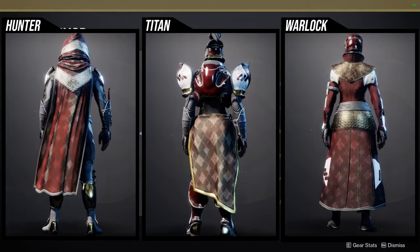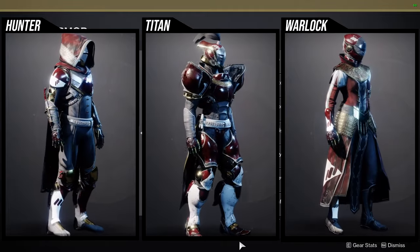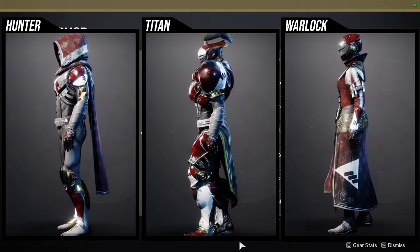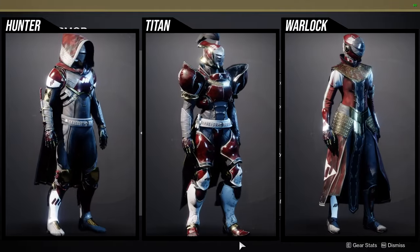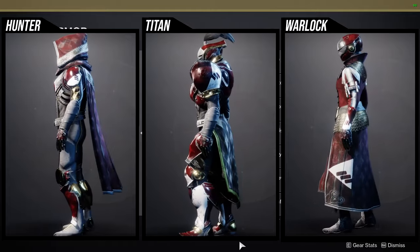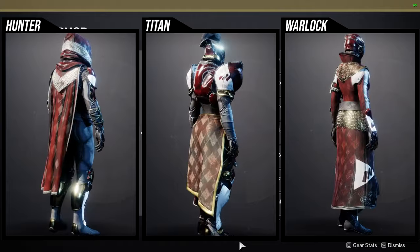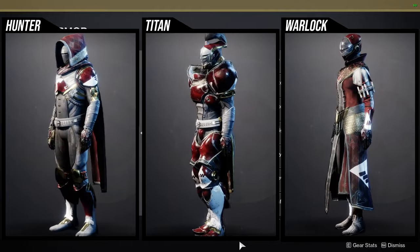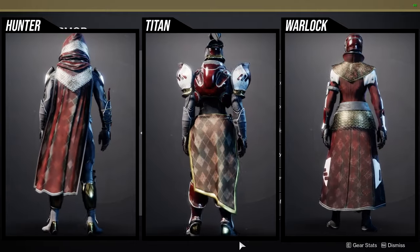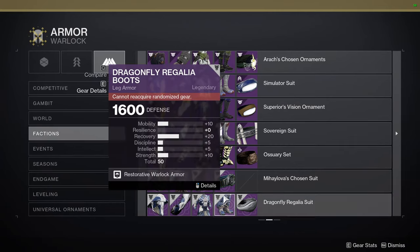As for Warlocks, I also think it's super dope. The helmet's okay — it's way too close to the other helmet. The arms are, again, way too similar. The chest piece is super dope. The boots are very boring. And then the bond, I think, is super dope and worth picking up. At least, if you're not a fan of this armor, at least pick up the class items because the class items are not a one-to-one of the armor set it's based off of.